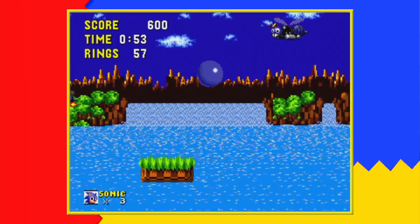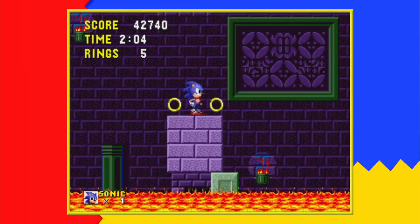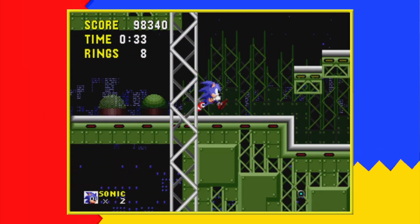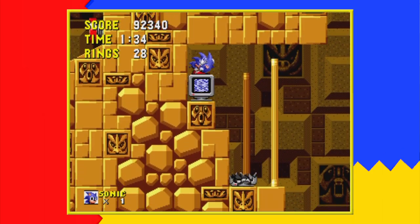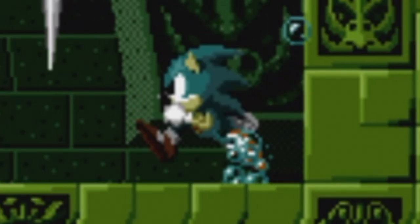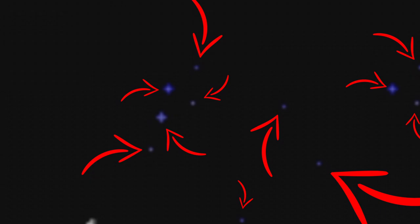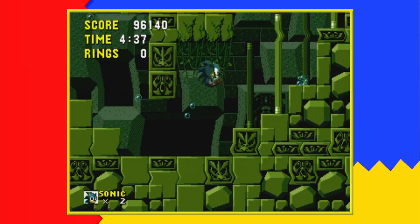Green Hill Zone is a very well designed zone, and even Marble Zone is actually pretty fun and interesting. Unfortunately, the other four zones are so lazy and awfully executed. None of them are memorable whatsoever. Do you remember Labyrinth Zone? No! Why would you? It's so bland and boring! What about Starlight Zone? Oh, you mean the one with green floors, black walls, and white dots? Of course I remember that one! How could I forget?!